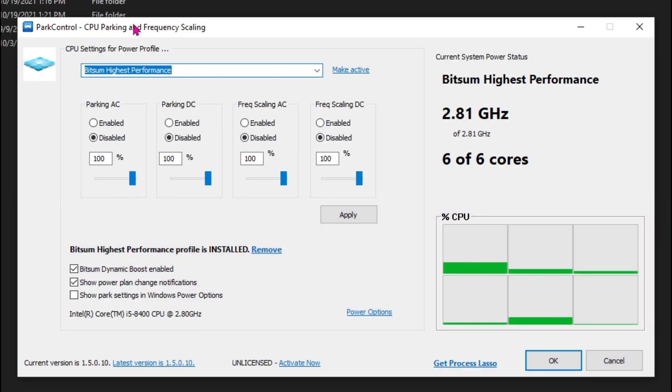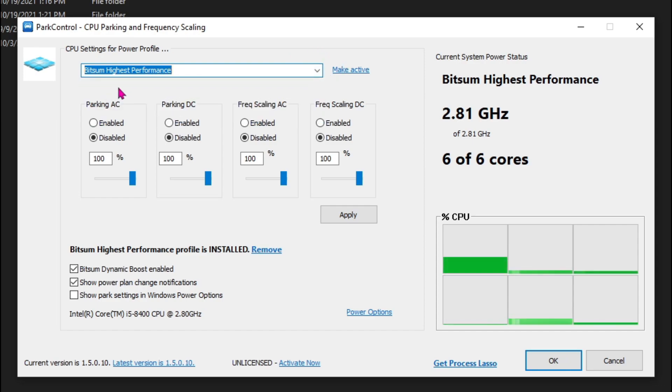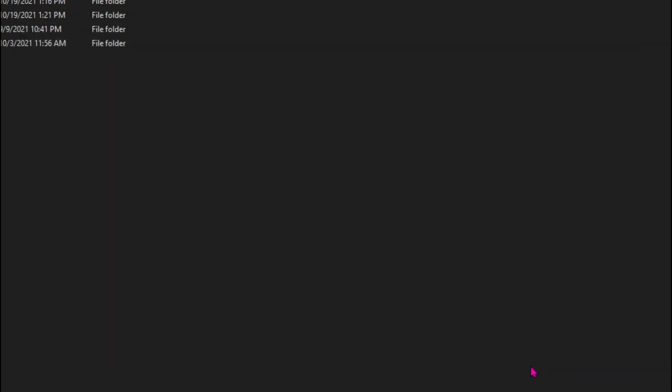For the fourth thing, you'll find something called Park Control. After installing and opening up Park Control, you'll find a screen like this. Drop down the list and select Highest Performance, then check both of the options and hit Apply, then hit OK.